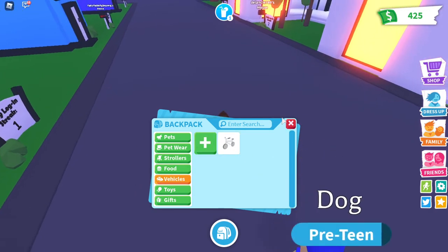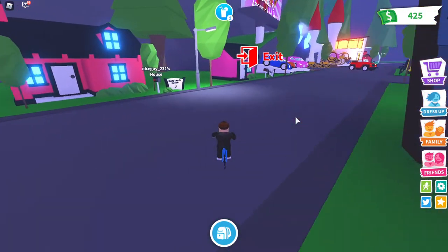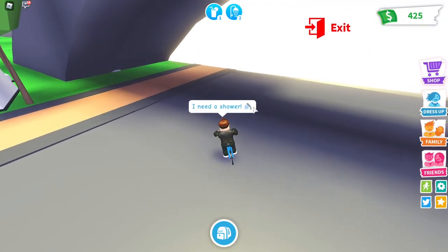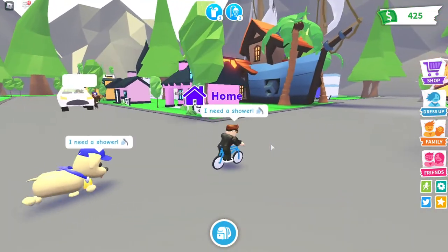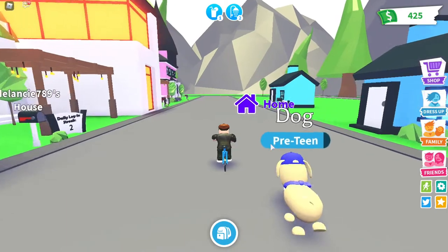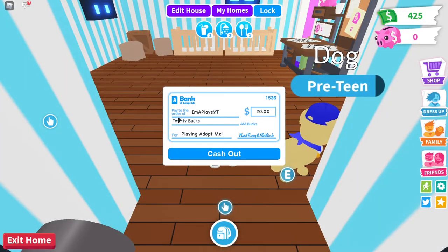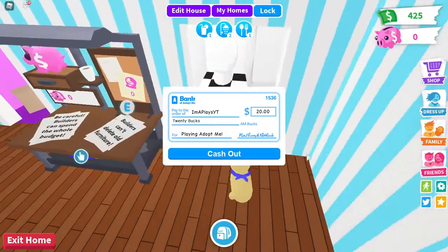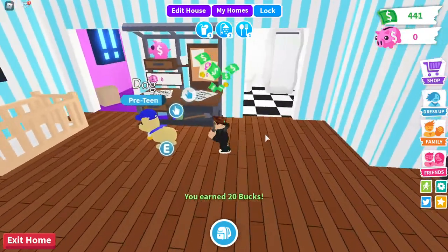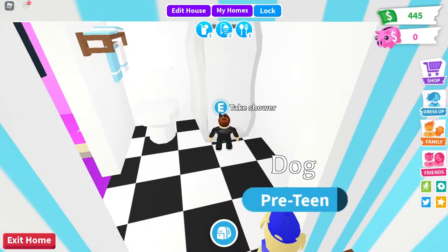At the start I would definitely recommend getting the bike — it's super useful and costs about 75 dollars, so you can get it right away. Now I need a shower so I do that quest, then I'll go eat or drink some water. Every morning in the game I think you also get about 20 dollars just for playing Adopt Me.